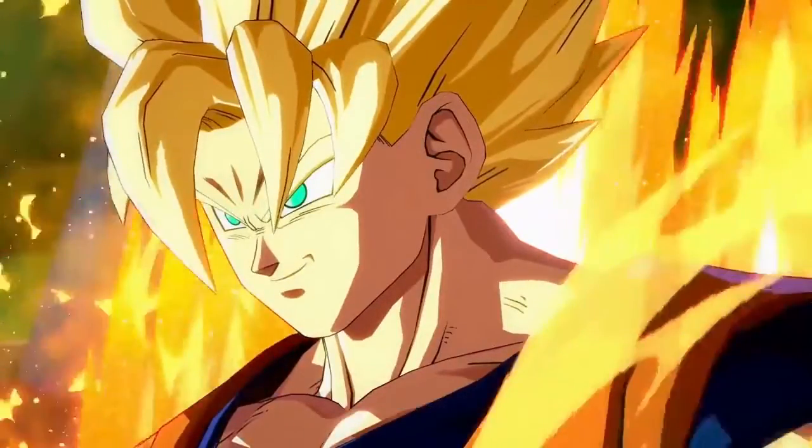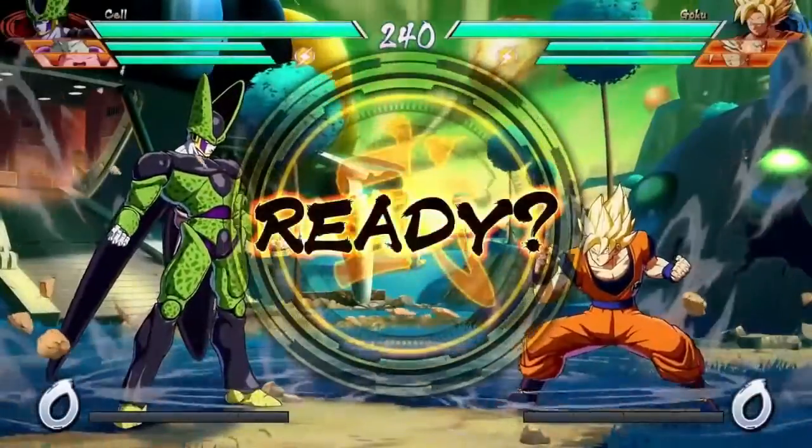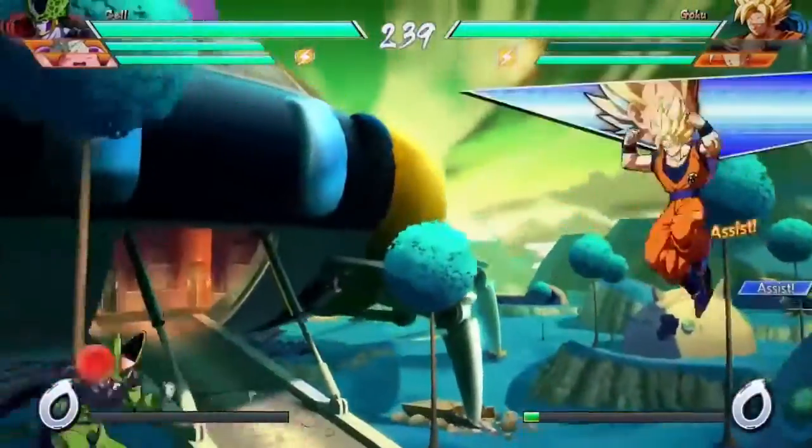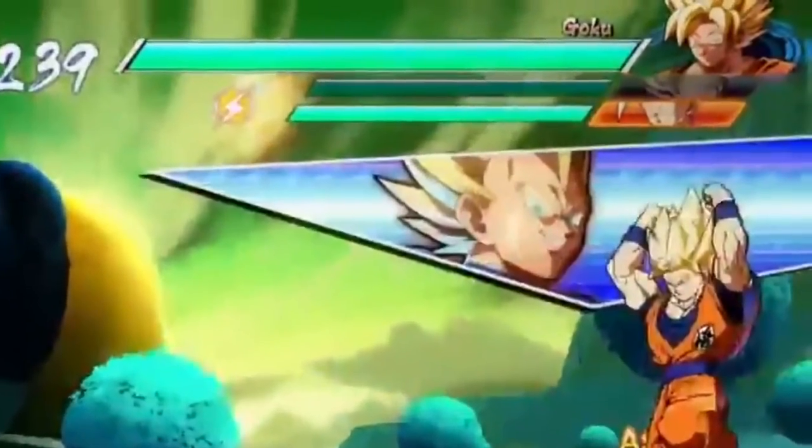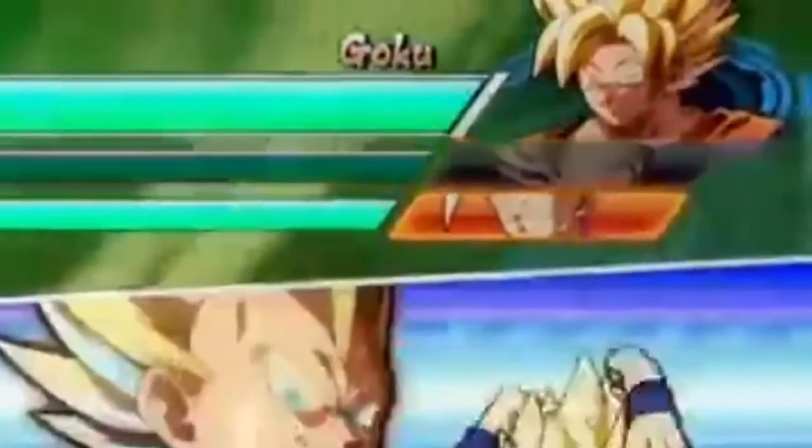From the get-go we see that they do talk to each other, but so far it does not seem correlated — they're just speaking generic sentences. Right as the match starts, pay attention to the Vegeta icon over there. He just called the assist, and then it will take a little while for the assist to be available to use again, so you have to watch out for that — you cannot spam them as you would wish.